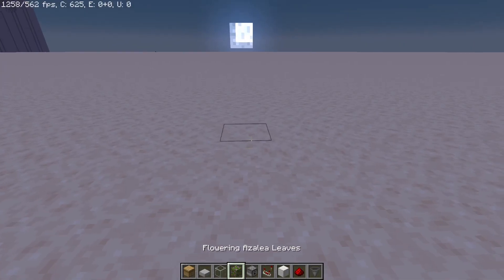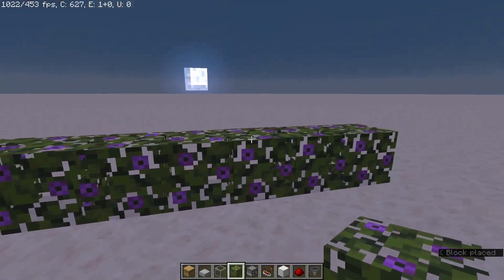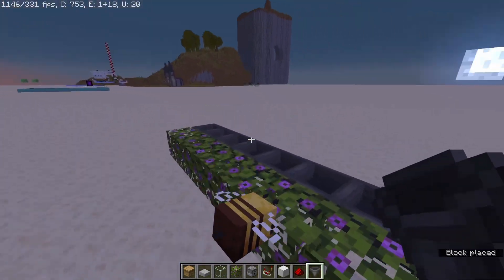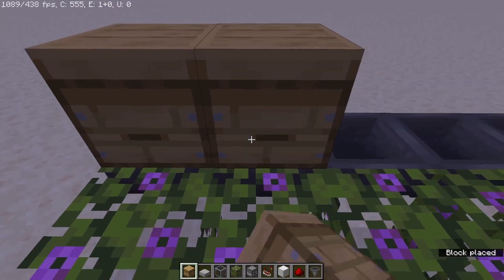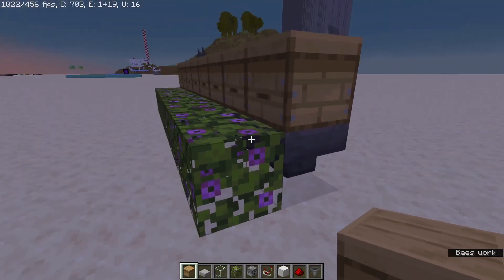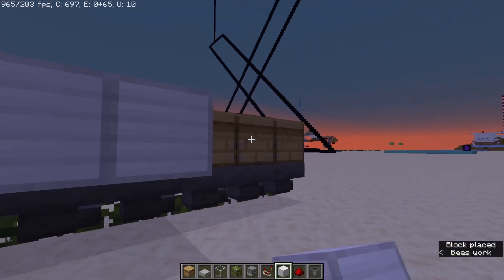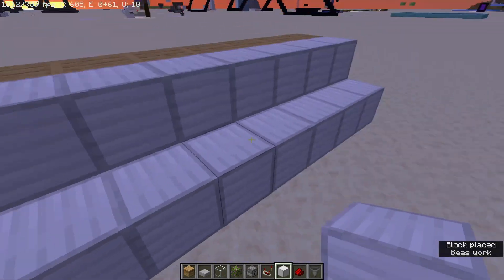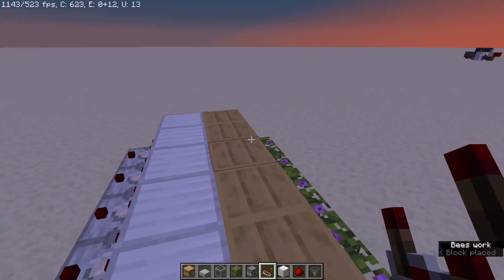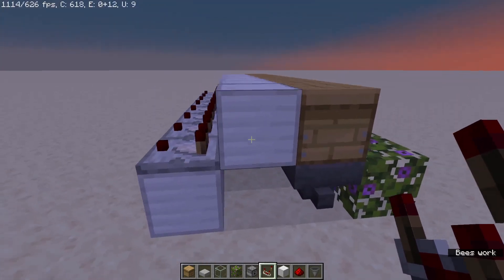In Minecraft bee farms aren't very difficult. You start off with azalea leaves — I'm doing sections of eight just like in my actual world. Behind the azalea leaves you put a row of hoppers all facing the same direction to collect all the honey that comes out. Then you put the beehives on top. These beehives already have bees because I copied them with shift middle mouse click, which copies the NBT data. Then coming out of the beehives you put a block behind them, another row of blocks below, and on top you put comparators. The comparators get the output signal from the beehives through the block — that's important for redstone distance — and this is how we power the dispensers.